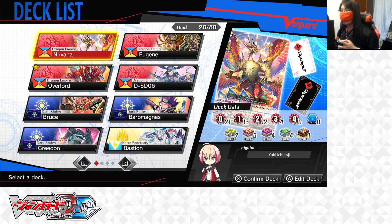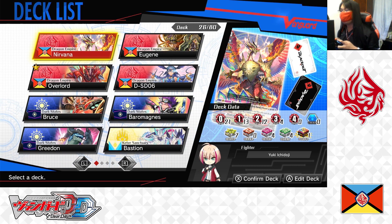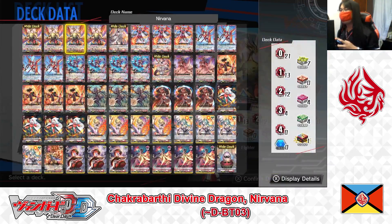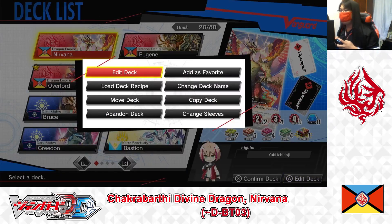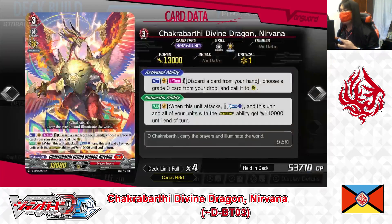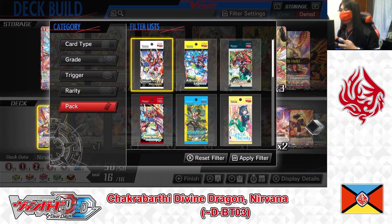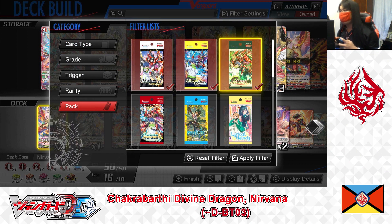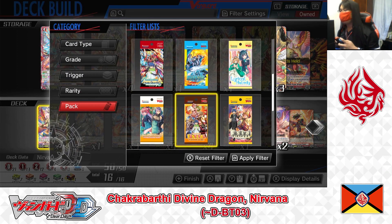In today's video, the Deck Profile I'm going to make is for Chakrabarti Divine Dragon Nirvana, D Booster 3. I'm going to use this D Booster 2 Nirvana deck as the base. Going to edit deck menu. The deck I'm building is composed of cards only available up until D Booster 3. Filtering by D Booster 1 Genesis of the Five Greats, D Booster 2 A Brush of the Legends, D Booster 3 Advance of Intertwined Stars, and Festival Collection 2021. Apply Filter.